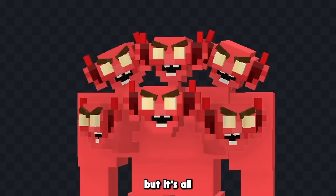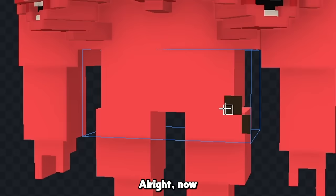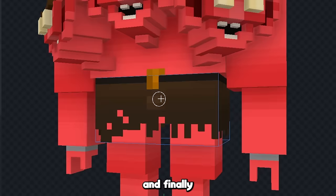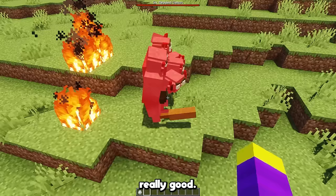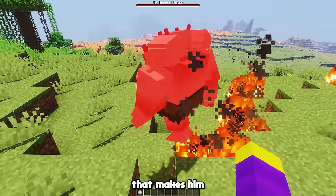We only have six heads, but it's all we can fit, so it's gonna be a six-headed demon instead. Now let's add a cloth-type thing so he has some pants, and start adding some texture all around his body, add a belt on top of his clothes, and finally a bit more texture. This is how the six-headed demon looks in-game — this guy actually looks really good. I also added a fire trail when he walks, and that makes him look especially cool.